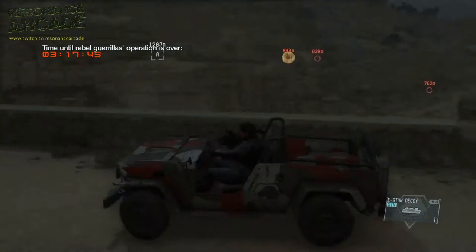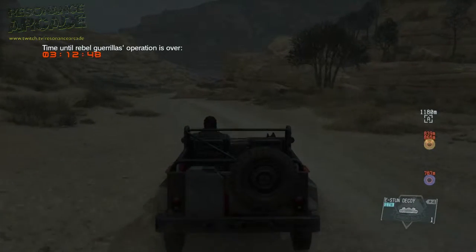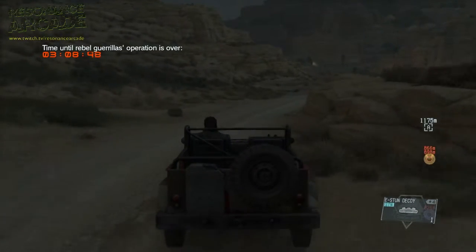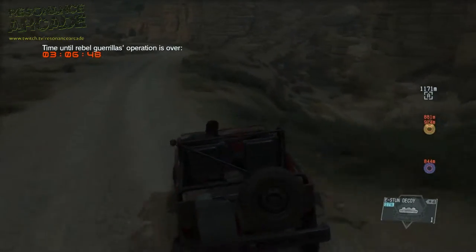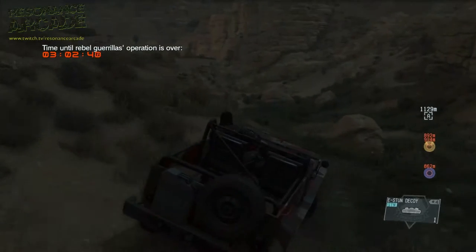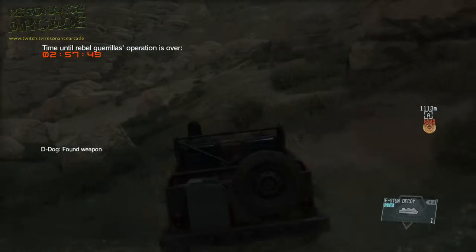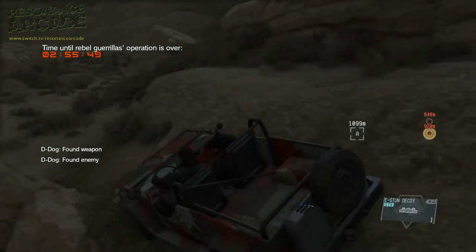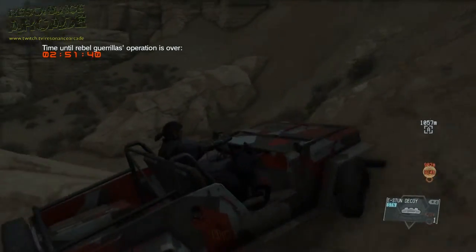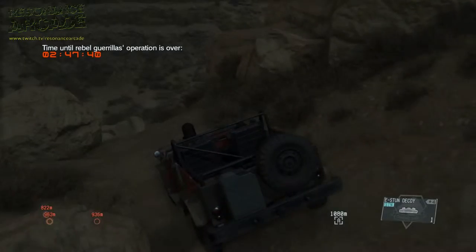You could probably do this quicker with D-Walker — he is a lot quicker than your truck. But I prefer to have D-Dog to make sure I know where the enemies are, because sometimes they can be in places you don't expect. I think I'm using the 4WD from Afghanistan here — slightly faster and more durable than the Africa one.